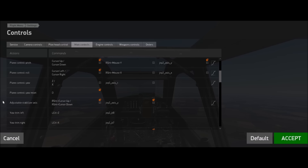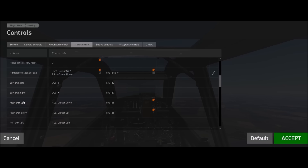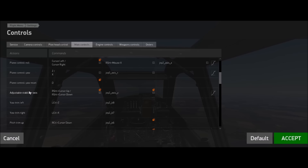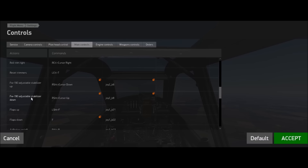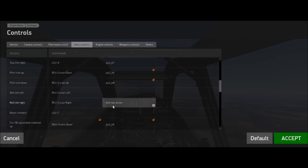The problem right now is that the stabilizer axis is the only one — and this is for the 109s — that can be bound to an axis. Every other trim, and that's basically what a stabilizer is, is trim. Every other trim, including the 190 stabilizer, is bound to buttons.